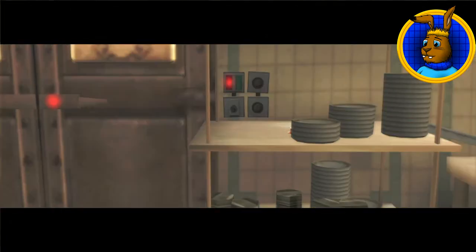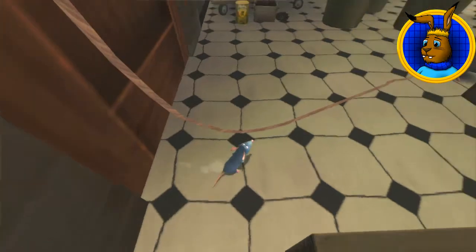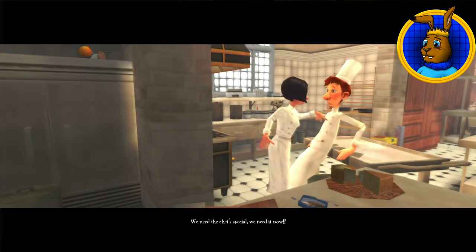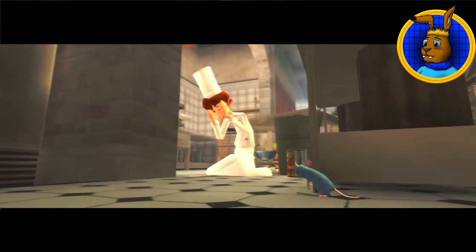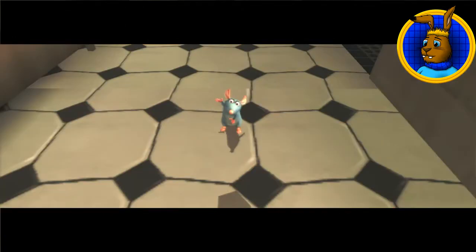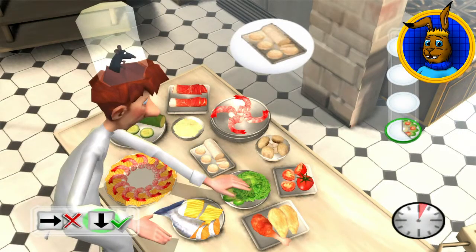And now for the next part of the mission! However, we hadn't gone two paces when we were in demand again! Easy, girl! Easy, Tigress! So once again we were required to make a salad, which came easy this time because I already knew the mechanics from before!